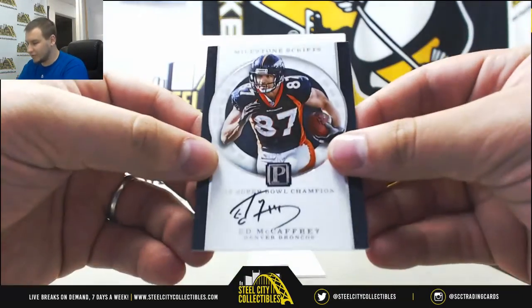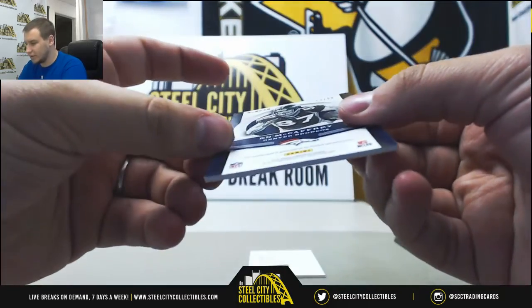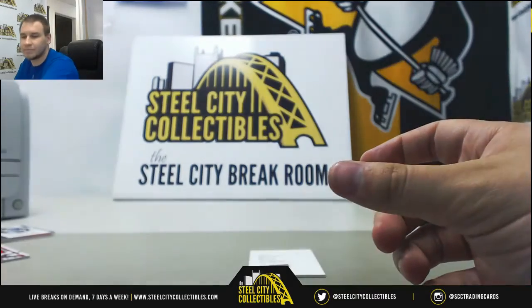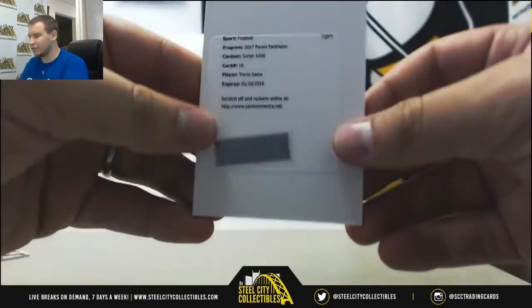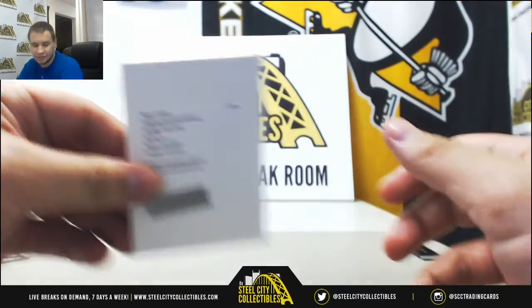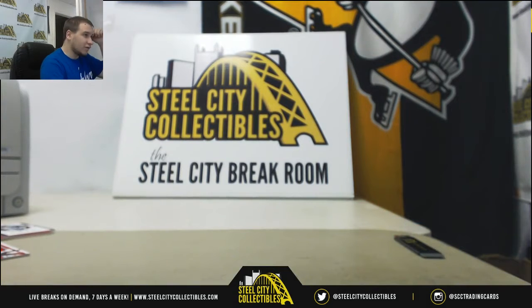Autograph for the Broncos — Ed McCaffrey, number thirteen of ninety-nine, also for Bobby J. And the last card is a redemption. Script one thousand auto, Travis Kelce for the Chiefs. Numbering can be really short printed for a lot of these cards, so I want to make sure that it's numbered higher than ten before we continue with the random. That one is to twenty-five, so it will be randomized between everybody.